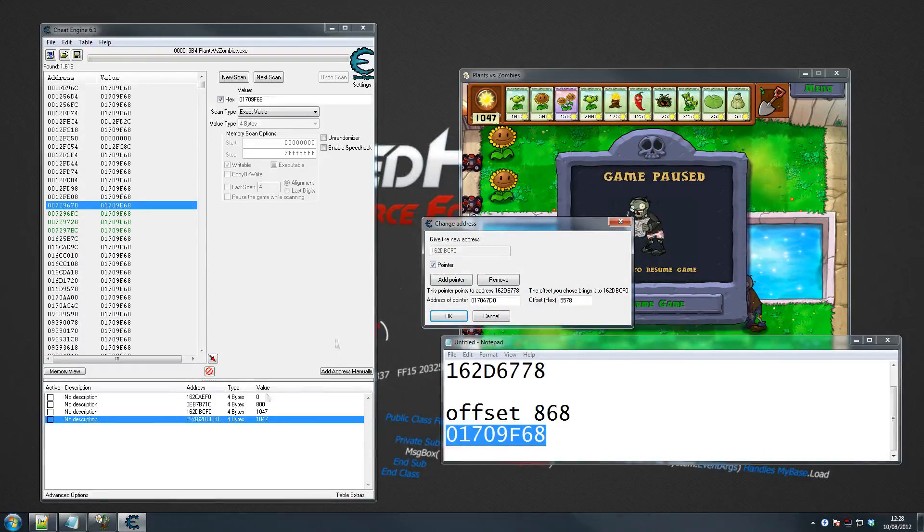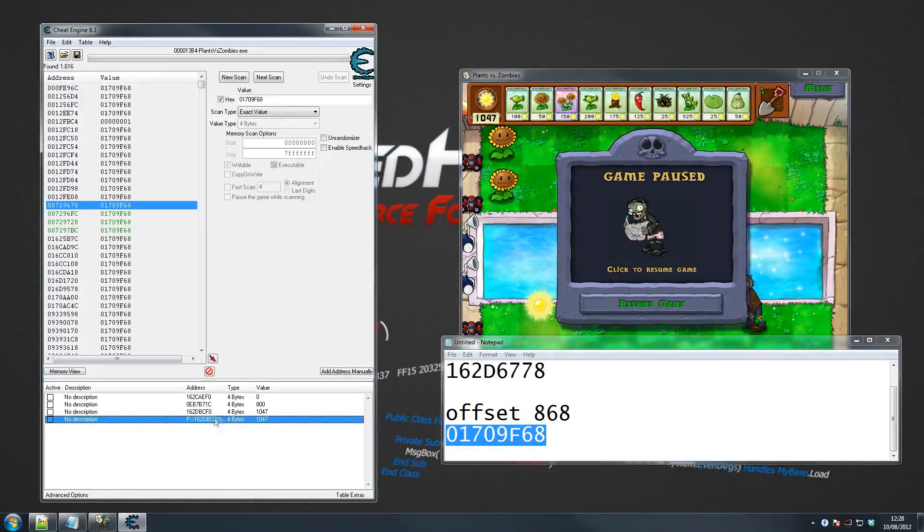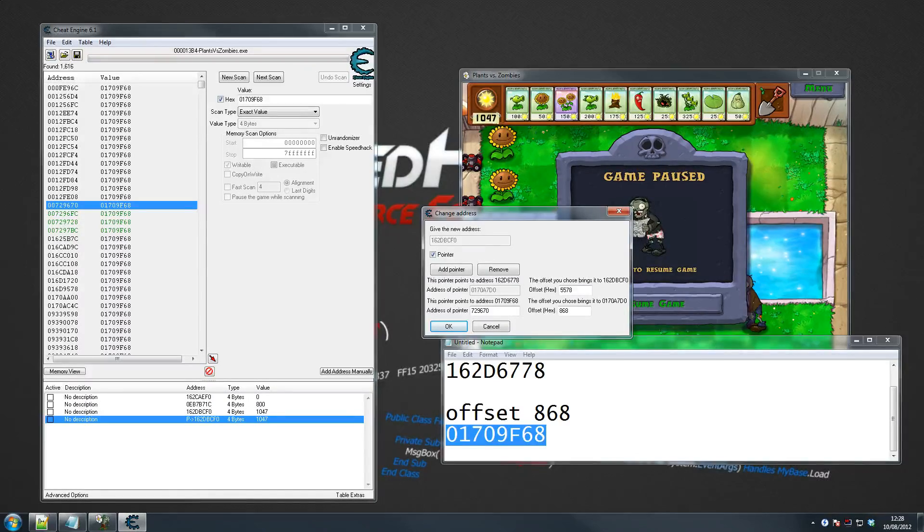You remember that pointer we created earlier? Double click on it and we're going to go 'add pointer.' You see this number here? We put that number in. Remember the first offset was 5578, so we move that up there, and the second offset was 868. Remember we always use the number on the left — 729670 is my number. I okay that and the number is perfectly on what we want, using a base address. The thing about base addresses is there isn't an exact science — technically you can cheat when finding them, but it can be very tricky. This is a two-level pointer. When you're dealing with five, six, seven levels, you should definitely use this method or the pointer scan method.